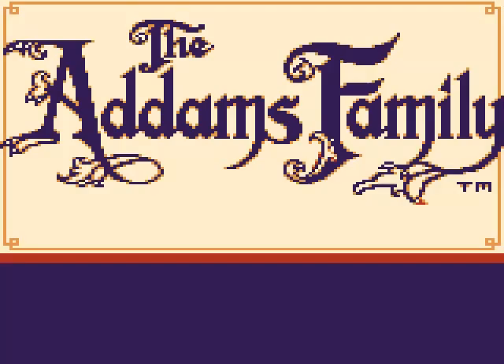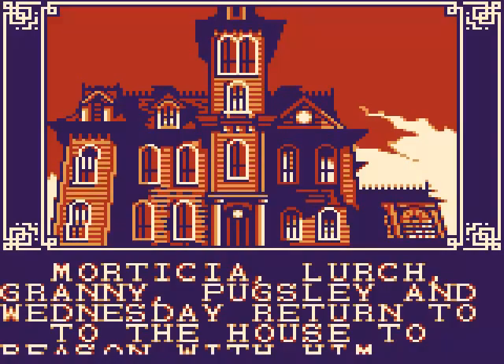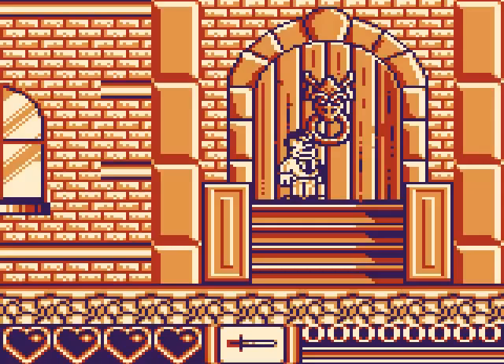Completing our trifecta of terror, we have the Game Boy version. The plot is pretty much the same as the other versions — the Addams Family have been kicked out of their own mansion by their crooked lawyer Tully Alford. And when Morticia, Grandma, Lurch, Wednesday and Pugsley go to confront him about this, he kidnaps them. Fester is conspicuous by his absence because he's actually a villain in this game. And so Gomez has to go and rescue his family, just like in all the other games.